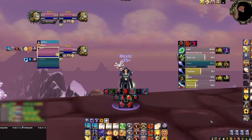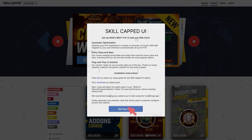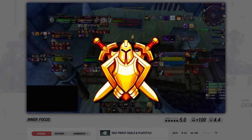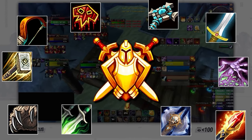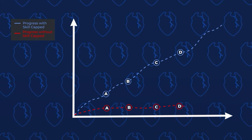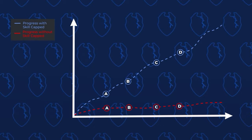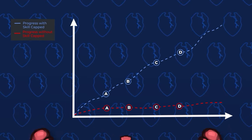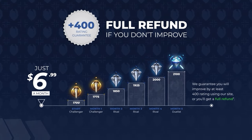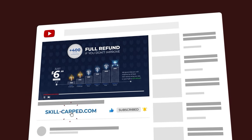Before we start, if you want a fresh UI for Cata using our brand new Skill-Capped add-on, be sure to check out our updated Classic site at skill-capped.com. We've got literally everything you need to make sure you don't fall behind in the latest expansion, including specialized guides from rank 1 players, which will teach you exactly what you need to master your class. We literally guarantee you'll gain at least 400 rating when actively using our service, so join us today using the exclusive discount link in the description below.